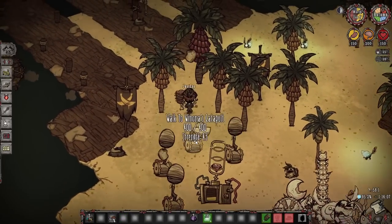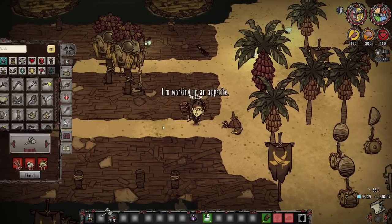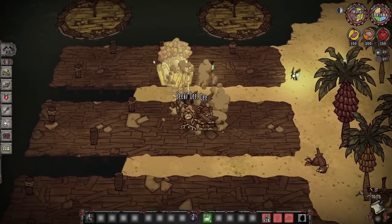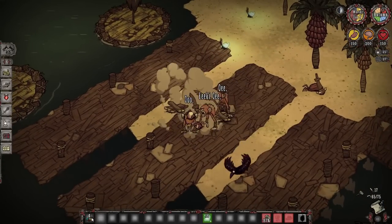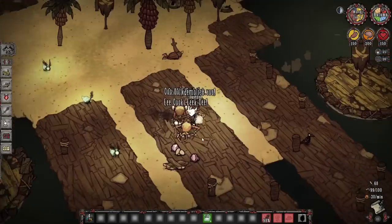Monkey huts spawn monkeys and they're kind of annoying to deal with. Because of the way monkeys spawn and then immediately go back into their hut, they tend to just refresh the entirety of their health, meaning you have to tank some hits in order to demolish the monkey huts so they don't get too annoying.